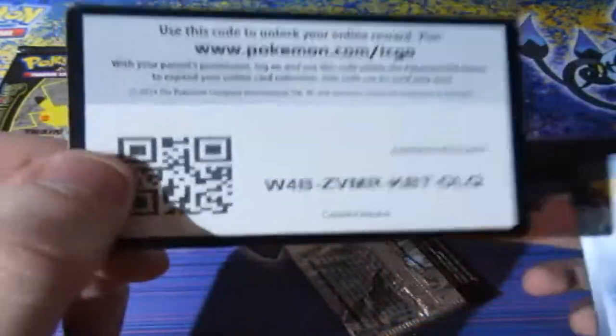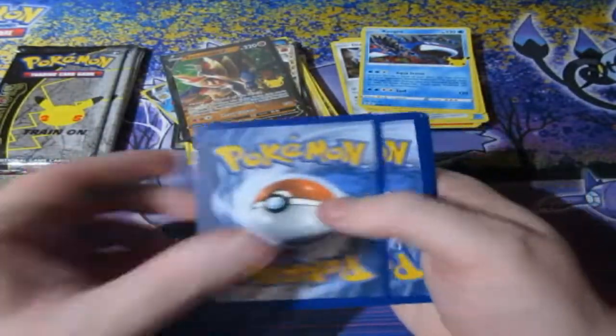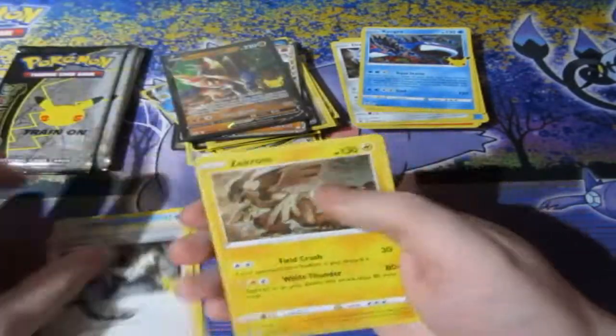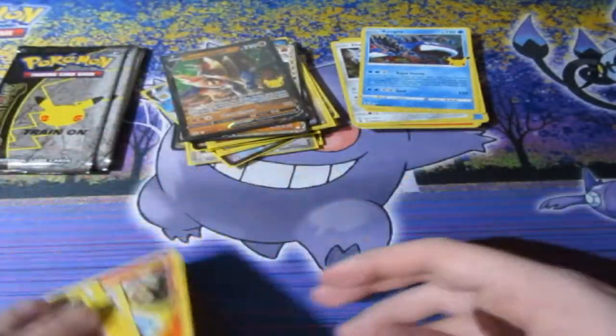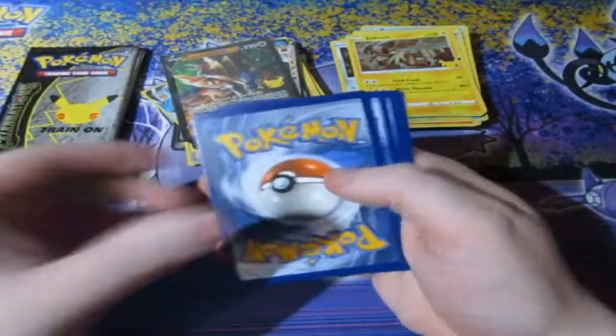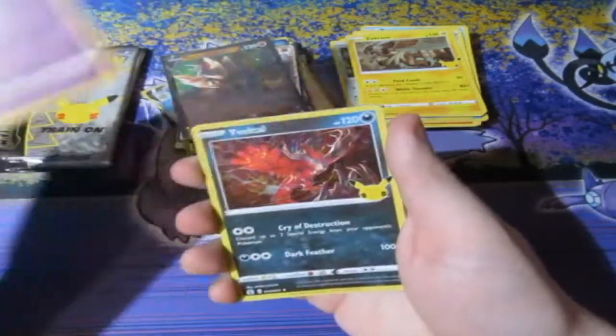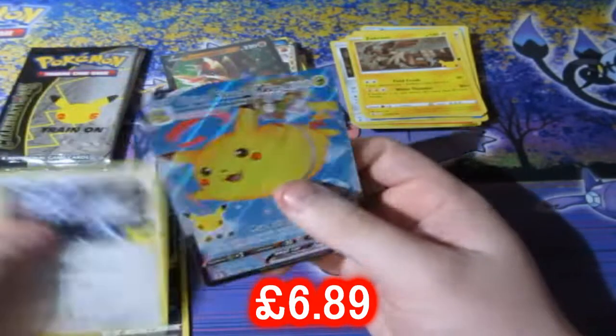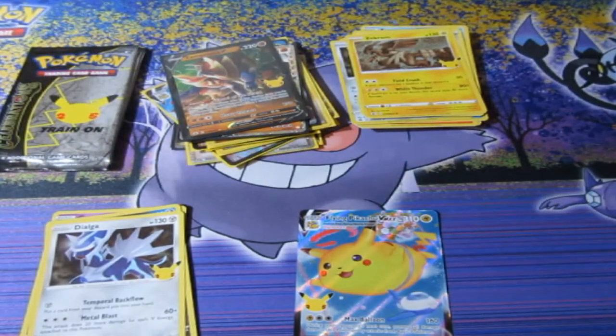One, two — Reshiram, Kyogre, Research, Zekrom. One, two, let's have a look — Cosmoem, Yveltal, flying Pikachu once again, and a Dialga. And I've run out of sleeves — whoopsie, put some more out.